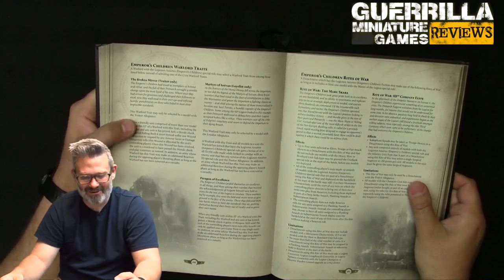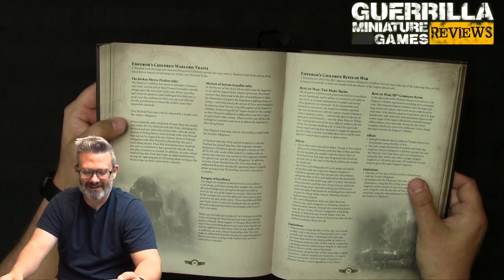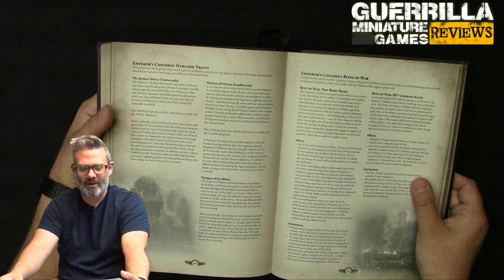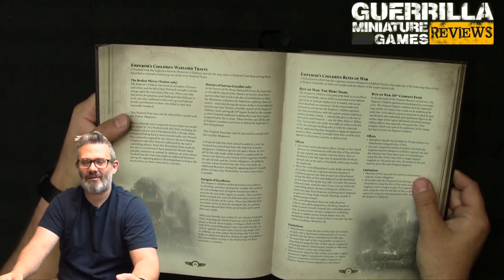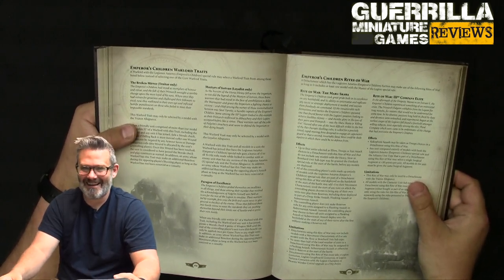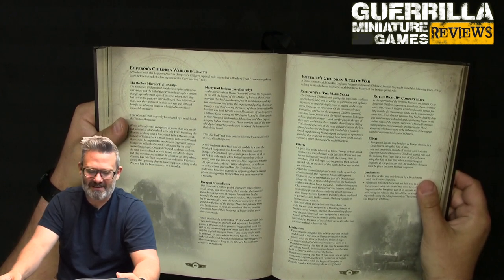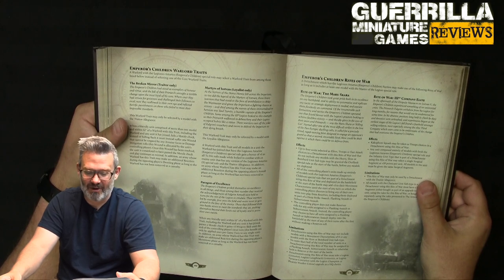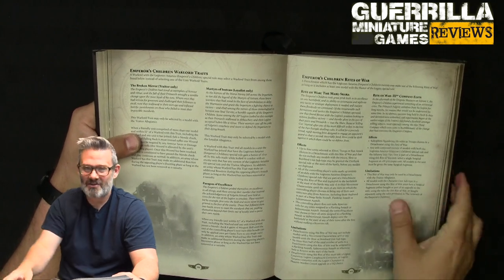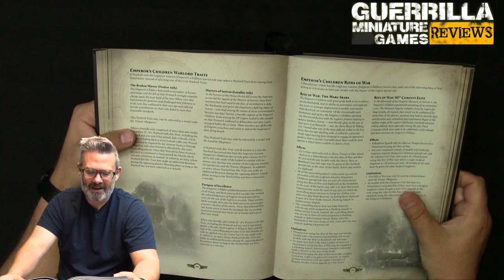Your warlord traits: there's a traitor only, a loyalist only, and a universal Paragon of Excellence. Traitor only: the Broken Mirror. When a friendly unit comprised of more than one model within 12 inches of a warlord with this trait fails a morale check, you kill somebody and then they pass instead. There's no armor saves or damage mitigation — that guy just dies, looks in the mirror, something sucks his soul out, and the unit passes the morale check. In addition, an army whose warlord has this trait can make an additional reaction in the shooting phase.